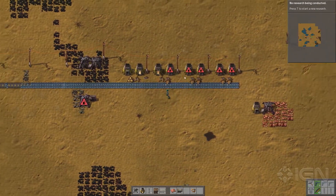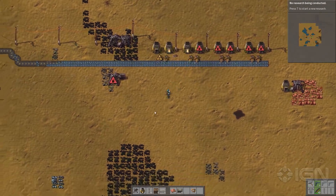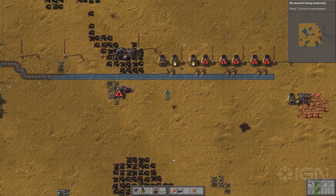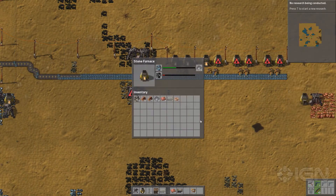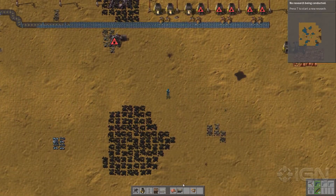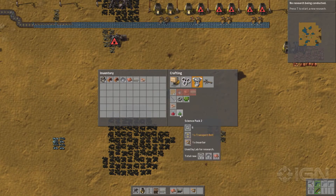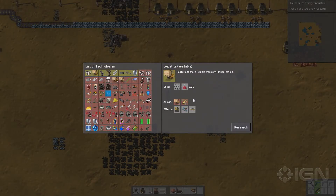Now the inserters are inserting the raw materials into here, but what's missing? We have raw materials. Do we have electricity? We just ran electricity. What's missing is the fuel — we have to pump in coal. So is that more conveyor belts? Actually I might have done things in the wrong order here because we need long inserters.